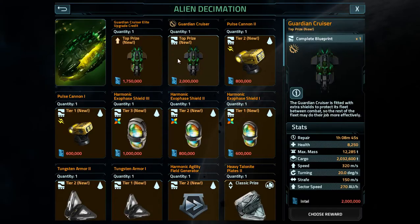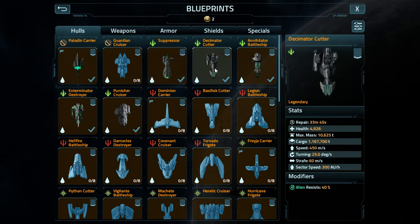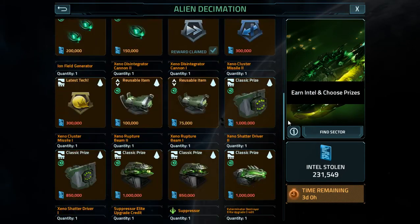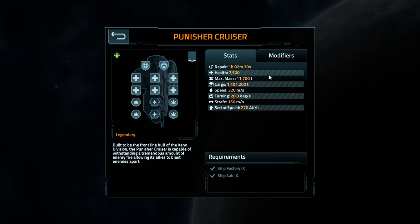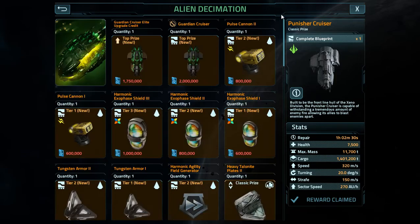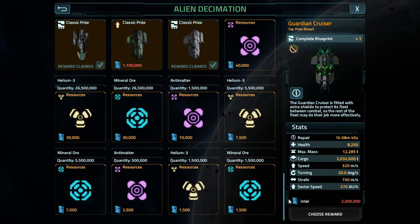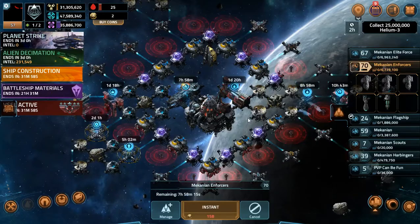Something else I forgot to check on the guardian cruiser - can't even check it there. We can't even check to see how many shield resistors it has at level one. I don't even know how many the guardian cruiser has. I hope it has two like the punisher because it would make sense - it's supposed to be the better version of the punisher. Two at level one, be able to get a third one later on, or one at level one and a second at level two.